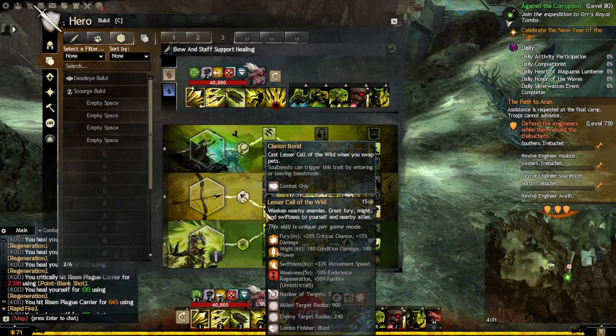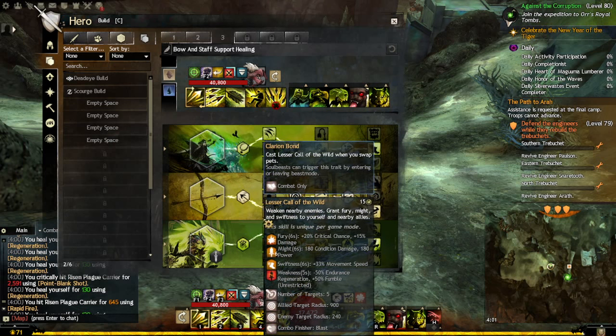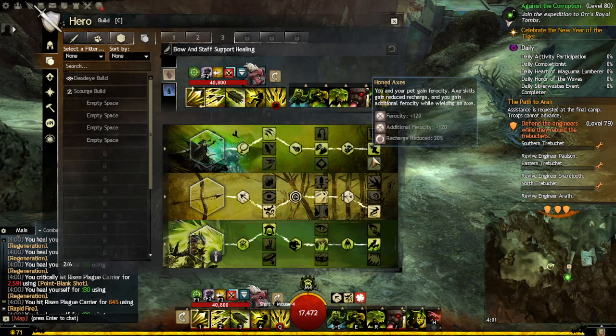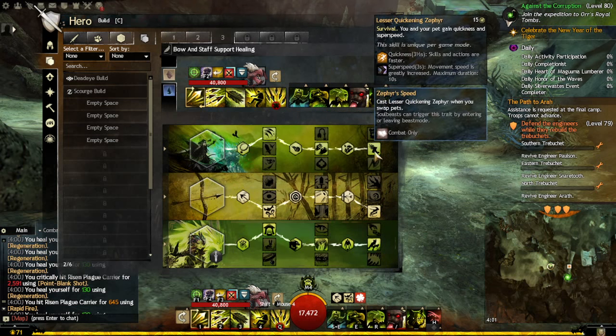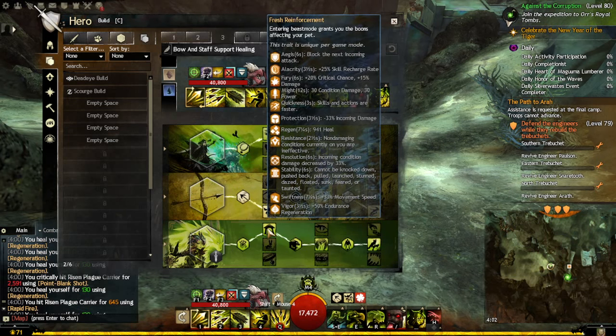Call of the Wild gives fury, might, swiftness, and weakness, and it's also a combo finisher — blast finisher. There's a 15-second cooldown, so you really want to use it at the right moment. This other skill also has a 15-second cooldown, so they go hand in hand. Fresh Reinforcement means entering beast mode grants you the boons affecting your pet.